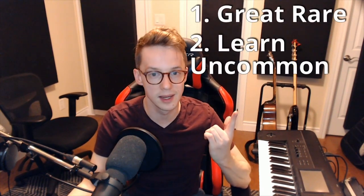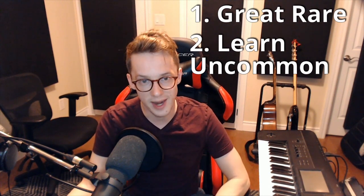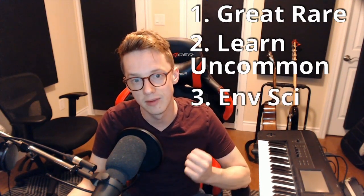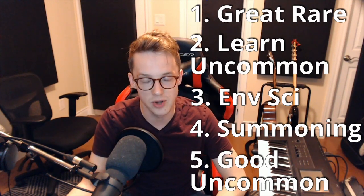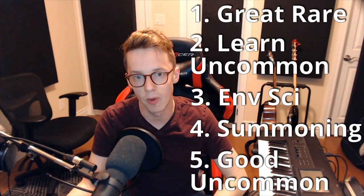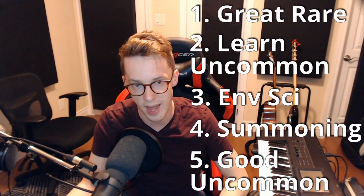The general pick order, just as a refresher: number one, a great rare. Number two, one of the best uncommons in the set — Igneous Inspiration, Professor of Symbology, Divide by Zero, and Academic Dispute. These are all super flexible, board-affecting, cheap learn spells and should be taken very highly. Number three is the first copy of Environmental Sciences. Number four is a good summoning lesson — Elemental, Fractal, or Inkling Summoning. Number five is the good uncommons in the various colleges. By the end of pack one, we want to be either base blue or base white, and we'll have an idea which college is most open.